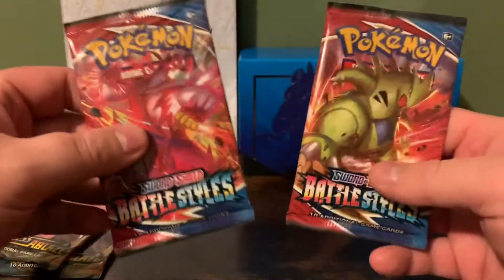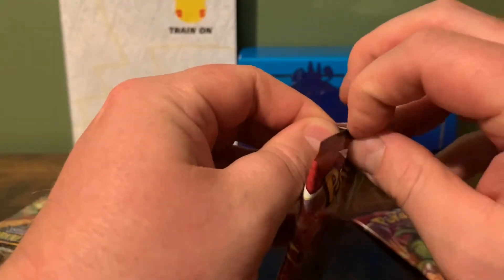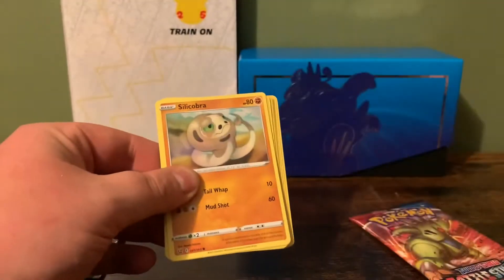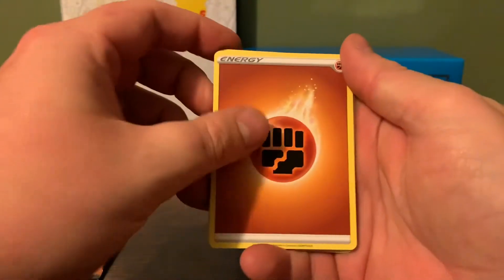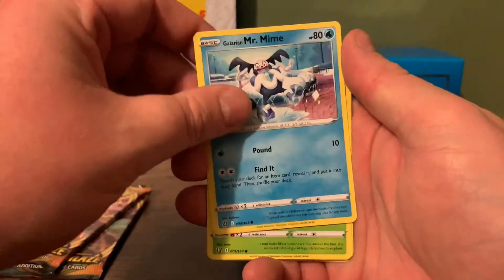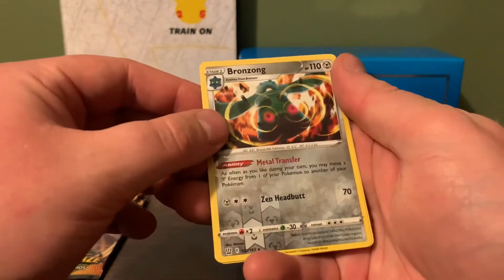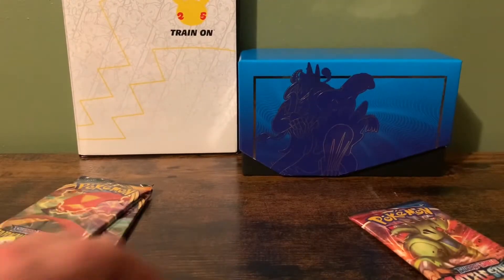Let's get in and open these packs. We'll start out with the two Battle Styles — see what we can get out of here, hopefully something good. We'll start off with the fighting energy: Luxio, Spupa, Mustard, Silcobra, Galarian Mr. Mime, Bellsprout, Onyx, Spiro. Reverse Bronzong, so we got a Reverse Rare, and then a Regular Rare Bolt Hunt. I'll put this guy in a sleeve.